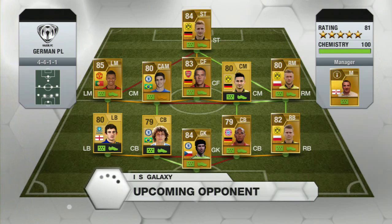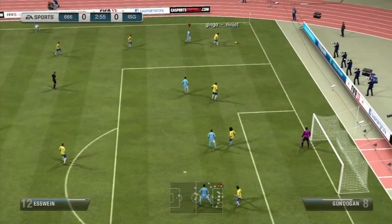I'm not a massive fan of the 4-4-1-1 myself, but maybe it works for him. His wingers are deadly — Kuba there and Nani. Podolski in the centre forward position, very good. But let's get into the game. Hopefully we can hang on to Farfan and see what we can do.